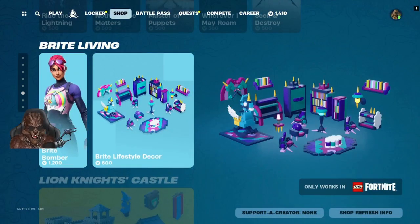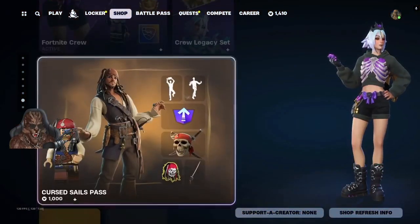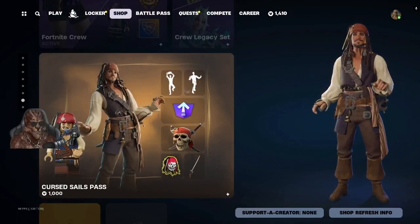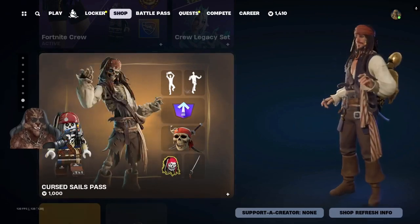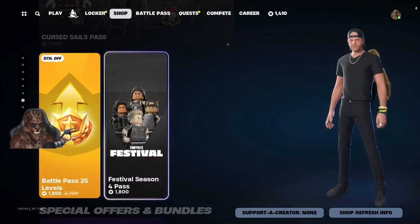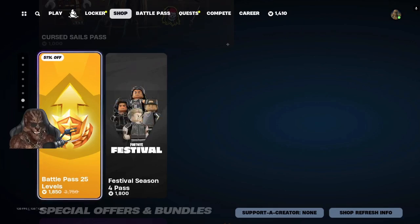Bright Bomber, Bright Lifestyle Decor, Lion Knights Castle Bundle, everything sold separately. Fortnite Career Legacy — we got the Cursed Sails Path with Captain Jack Sparrow. This is definitely worth a grab, I'm definitely going to be grabbing this. Lazy man 25 level jump, Festival Season 4 pass — you don't see the lazy man 25 level jump, you will see the battle pass for about 950 V-Bucks.